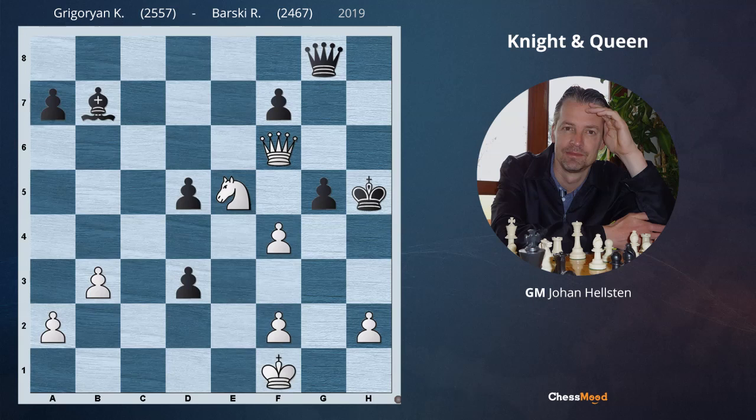The move d2 could be countered simply by Ke2, controlling the passed pawn. On the other hand, if black takes on f4, the team of Queen and Knight would do wonders. Queen f5 check — black's king cannot go to h4 due to mate in 1. That's a nice mating pattern. If the king goes back, white could start a mating attack on the dark squares by means of Ng4 check, Kg7, and Qf6 check. The king could not go to h7 due to mate in 1. If it goes to f8, the strongest check is Qd6, and we have two new mating patterns: if the king goes to e8, that would follow Nf6; if the king goes to g7, we would have Qh6. It's really amazing how these two pieces cooperate in the attack.